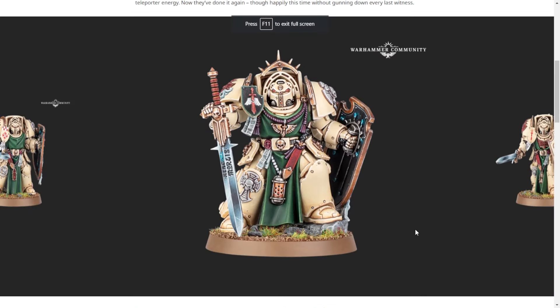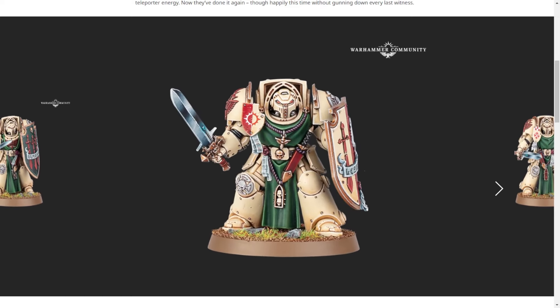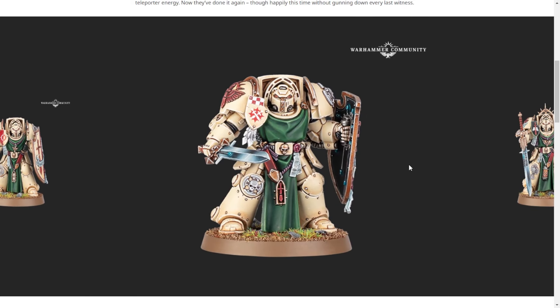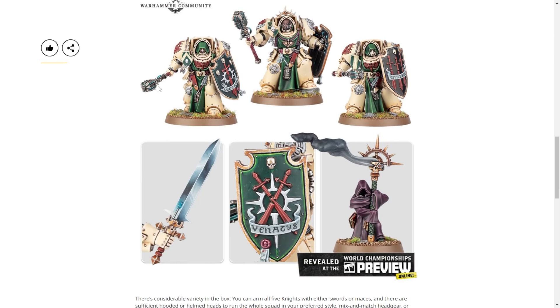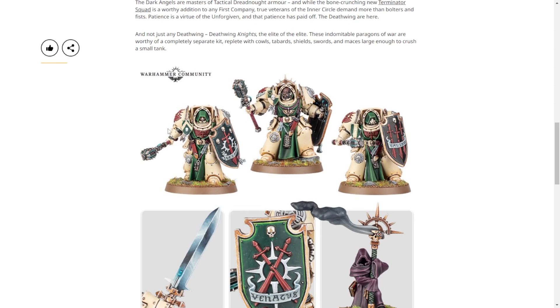The other brand new kit — and you can tell it's brand new because of where the robes are, this isn't an upgrade sprue type thing, and he's standing on a rock. The Deathwing Knights are amazing new sculpts. The helmets are completely different from terminator helmets, they come built in with shields, and they are amazingly cool. You still have the option for classic terminators with hooded helmets, which look sweet. I actually really like the new knight helmet on the terminator — it does look more like a knight.